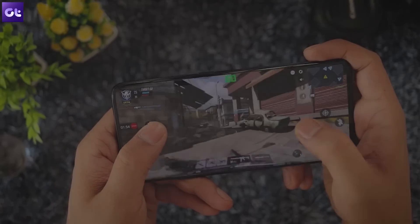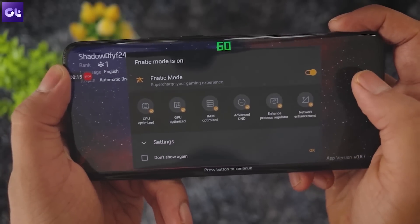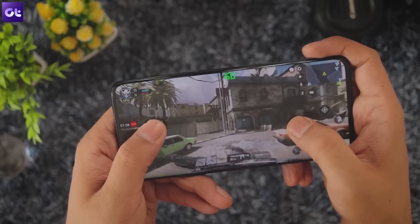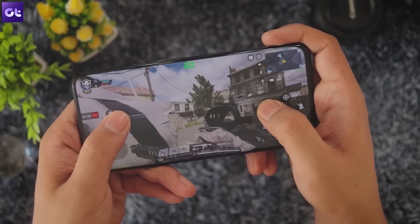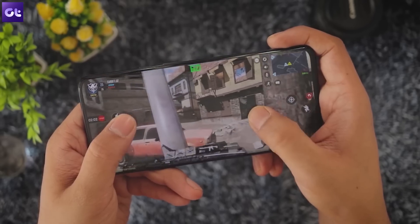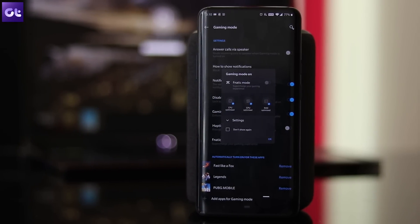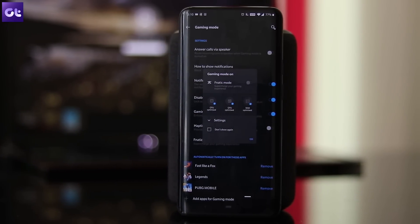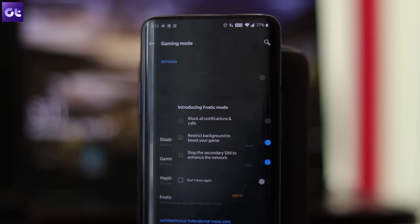Turn on the Fanatic mode, open up any game of your choice, and then turn it on from the game mode pop-up. As soon as you flip the switch, the phone will restrict all background apps, block notifications, and stop the secondary SIM to enhance the network on your primary SIM. The Fanatic mode is named after the iconic European eSports organization with the same name, and I'm pretty sure all of you who like to game on your phone will appreciate it.